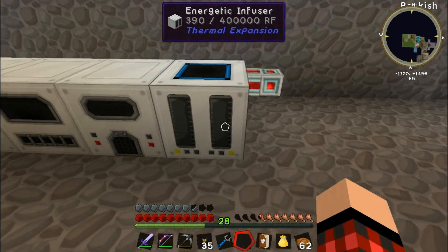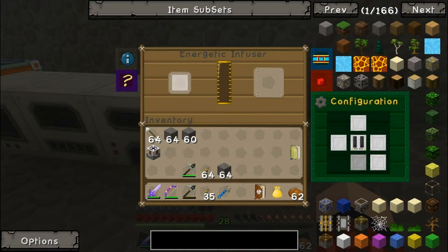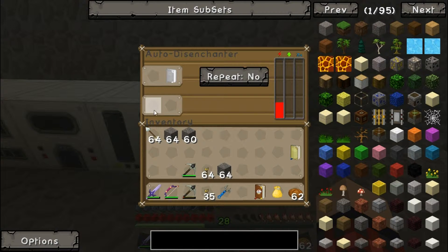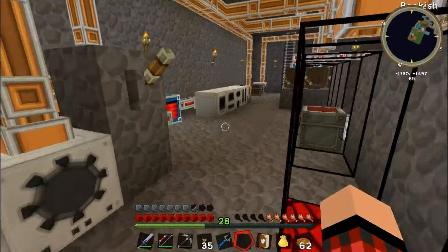We've got this — the energetic infuser. We're going to use it to charge up our jetpack when we make it, so we put our jetpack in. We've got it in hat pack. This thing is the auto disenchanter — nice texture on it. Put books in here and items we want to disenchant, and then it will hopefully just give us enchanted books.